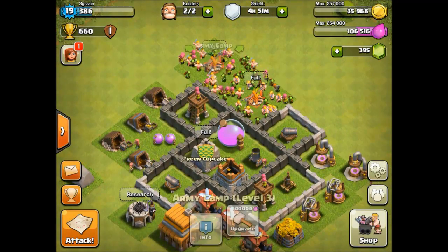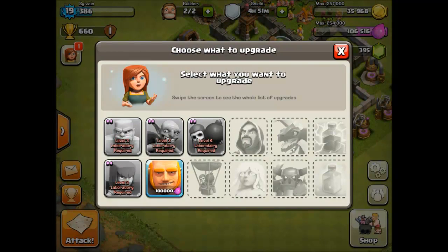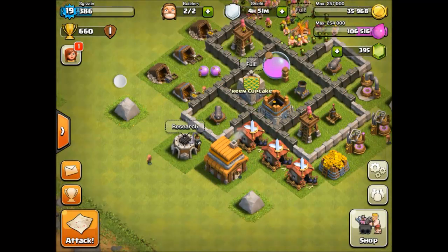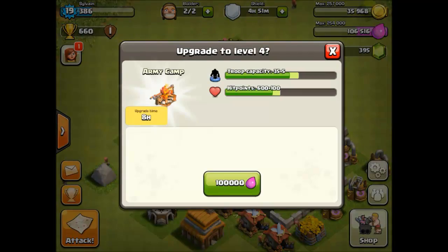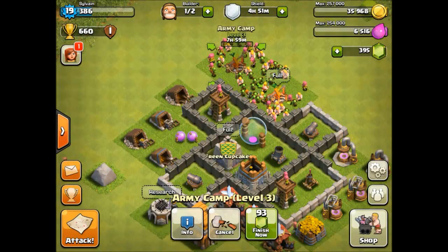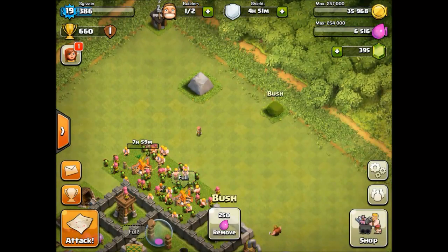I was thinking about doing the giant research, but I don't need that right now because I don't use giants. So I am just going to upgrade this army camp, and then we are going to attack only for the elixir.